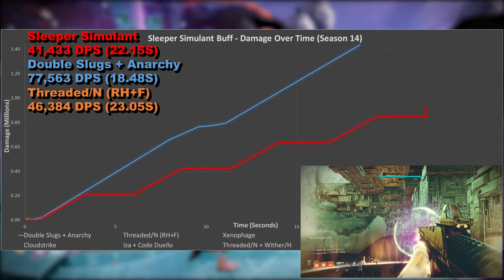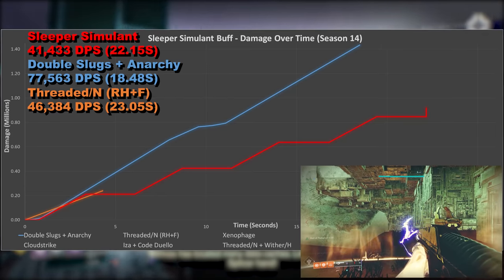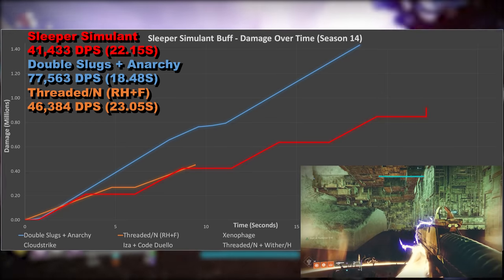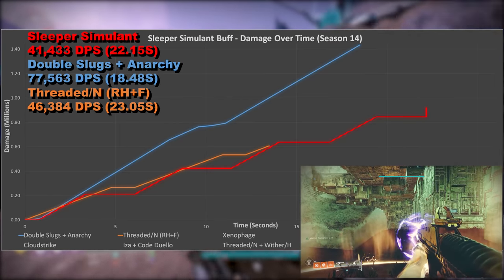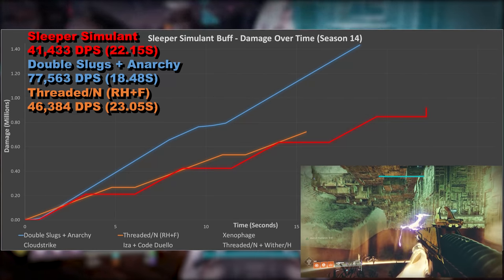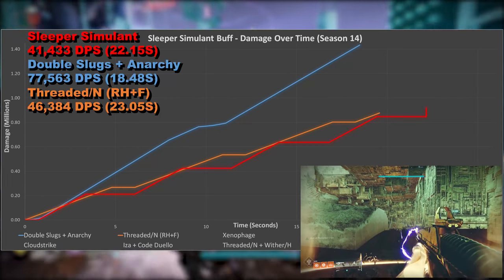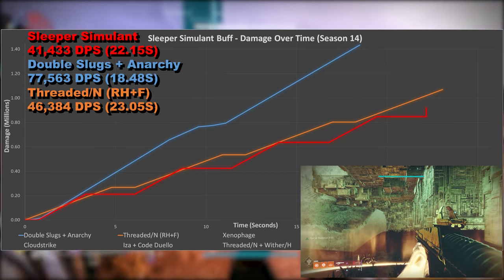Now Threaded Needle with Rapid Hit and Frenzy, and it's back and forth with Sleeper near the start, but after around 8 seconds Sleeper never gets ahead again, and Threaded Needle also does more total damage. This is not what we want. Sleeper should be comfortably beating a legendary linear fusion rifle, whether it's well rolled or not. When Threaded Needle pulls ahead, it's by a significant margin, whereas at any point where Sleeper pulls ahead — which it doesn't do very often — it's only by a small amount.